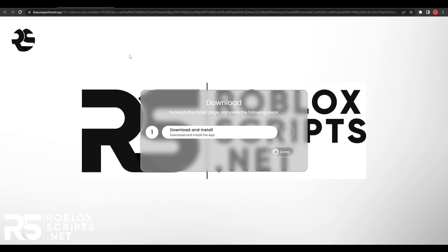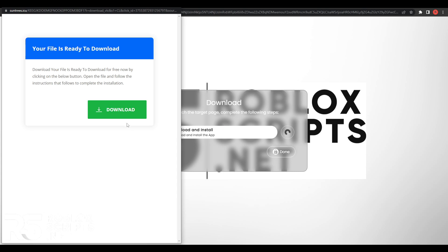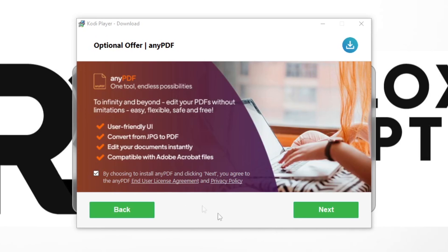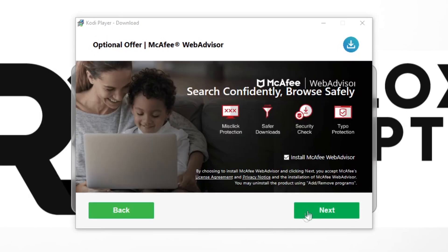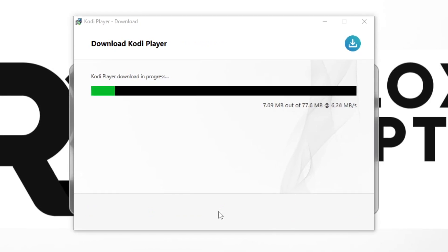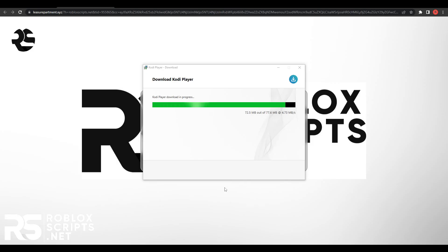The only task here is to download and install an app — just click on it, then hit download. Open the exe file that you get, then hit next. You will see a few offers, but you can decline them. Just decline, decline — there we go. Then it will install the file. Trust me, these files are not malicious, but if you want, you can delete them afterwards.